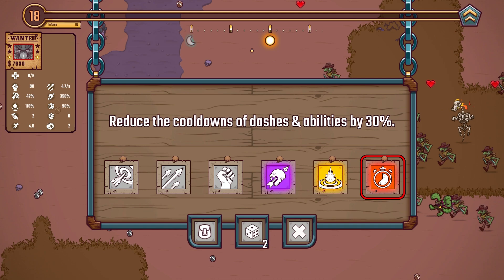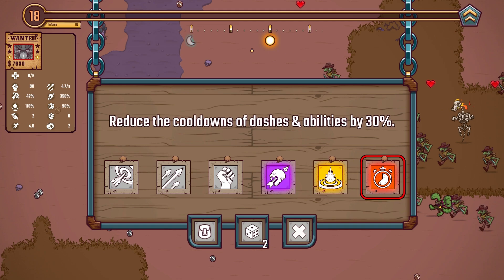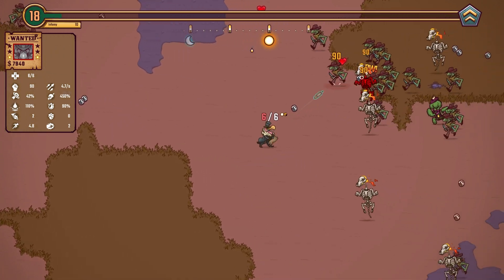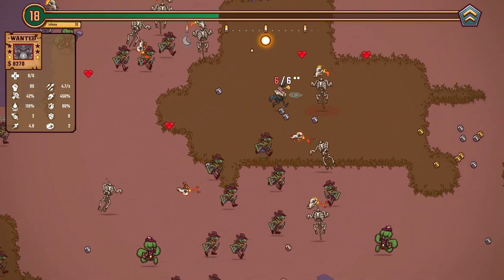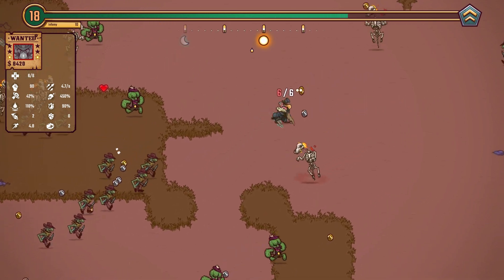We're not going to go for the cooldown route — I'm actually just going to take this. We could go the route of cooldowns, but I kind of just want to go the route of damage and attack speed because we've got the bouncing. So I want to play on that a little bit.